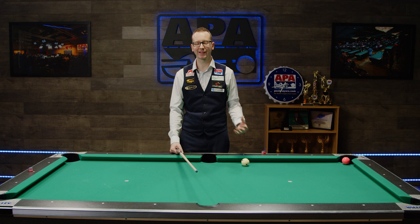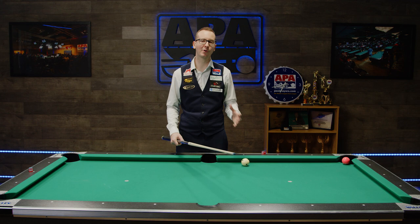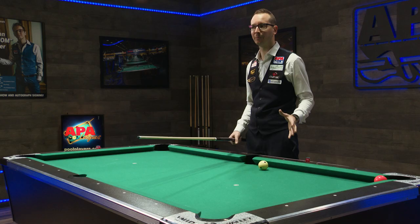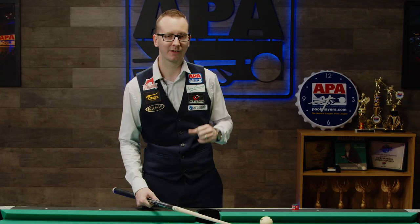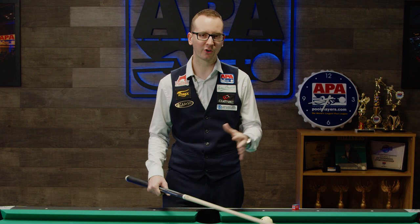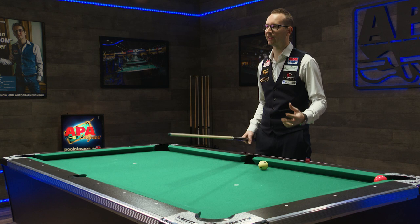Brian K wrote us the following: work on your kicks and banks, make sure you do your best to not give your opponent ball in hand after a safety. I definitely agree with that. Granted there's a lot more that's going to come into play for you to go from a 5 to a 6 than just banks and kicks, but it is definitely something we need to cover because a lot of those players sort of have an understanding of how it works, but they don't have the full details. Let's really look into how to kick and bank.